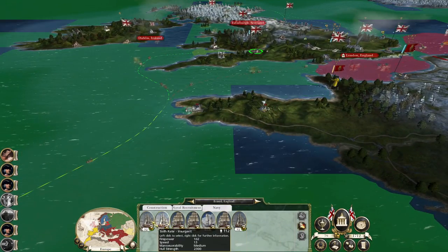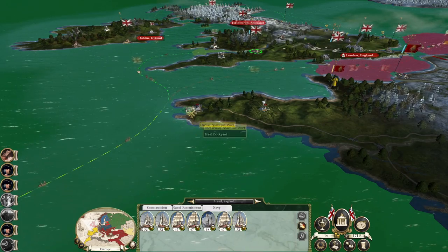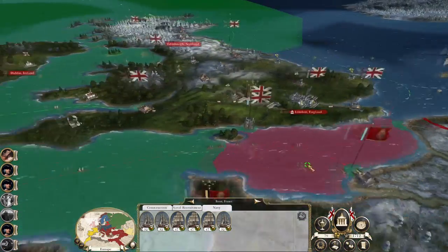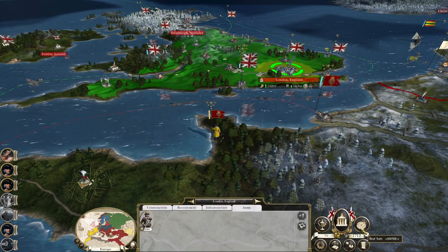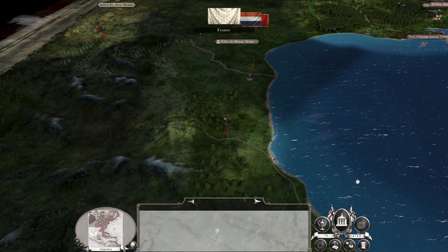Might even send them in to raid Brest, just to break whatever ships are being built. I don't want to send them east into the channel. Let's hit End Turn. My spy's on his way down to Mexico City.